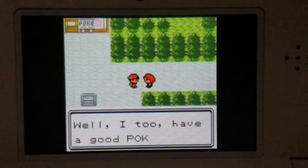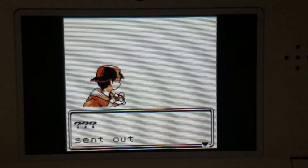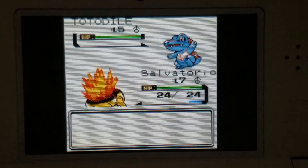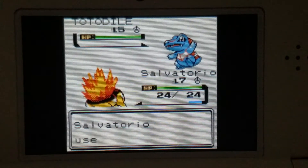This is your rival. You don't really know anything about him — you don't even know his name yet. He was the guy outside the lab, and who knows, he might be the guy that stole the Pokemon too. It's your first battle with him and he's going to have the starter that is dominant towards yours. I picked the fire type, so he's going to have the water type. Pretty much as long as you use your attacking move...